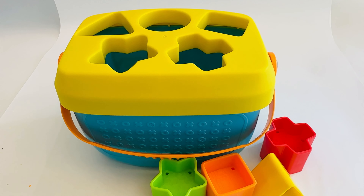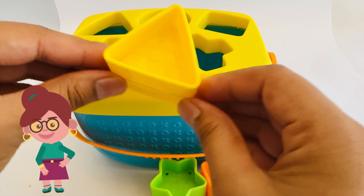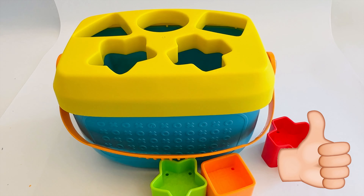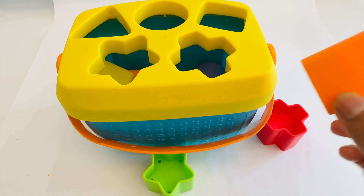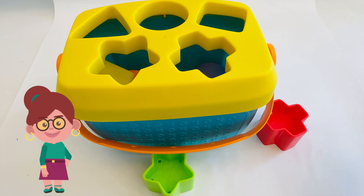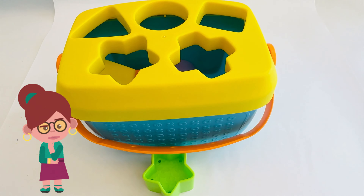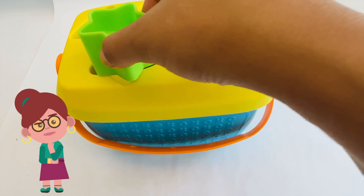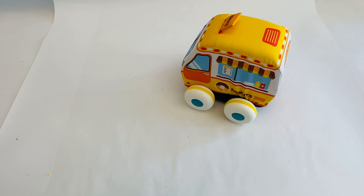Thanks to Princess Elsa, we have a few shapes here. Maybe we can use them to finish our puzzle. This is a yellow triangle, where does it go? That's the star — yeah, that's a triangle. That's an orange square, where does that go? That's for the cross. Right here. Here is the red cross, it goes here. And a green star — this is the star shape, it goes here. Good job everybody!